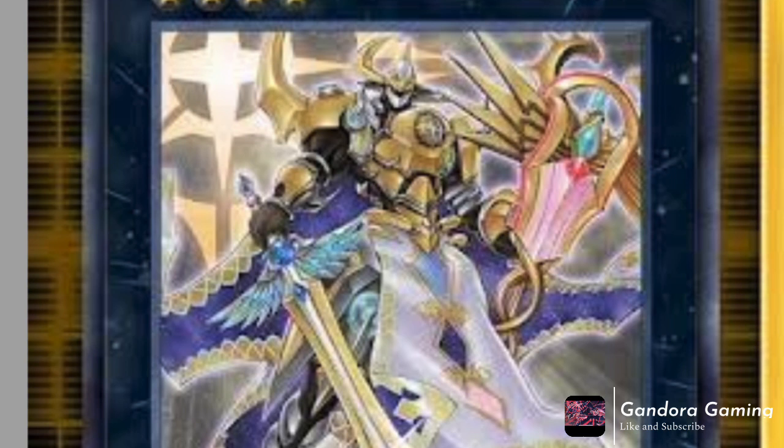Now let's go over the new XYZ — Tellerknight Constellar Claudius. It's a rank 4 Light Spellcaster XYZ that requires two or more level 4 materials. You can only use the first and second effects once per turn. Its first effect: if this card is XYZ summoned, target one Tellerknight or Constellar card in your graveyard and add it to hand — not a bad effect at all.